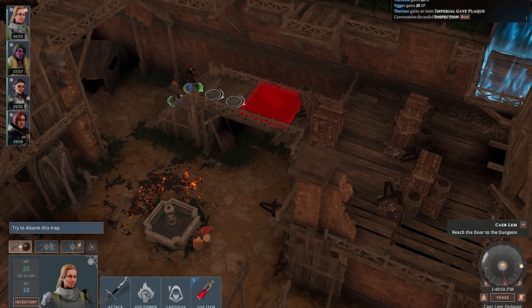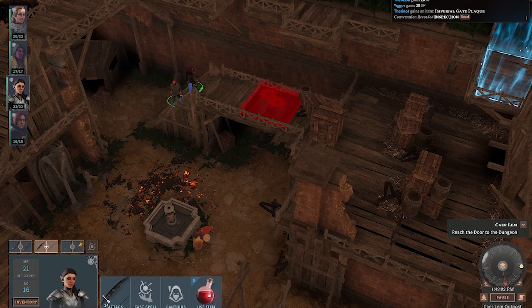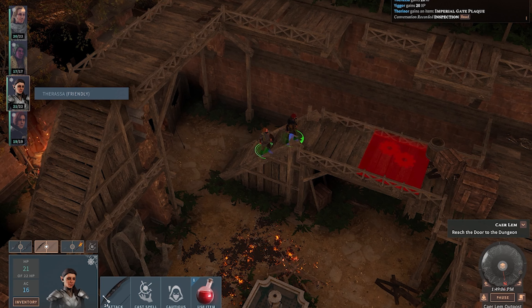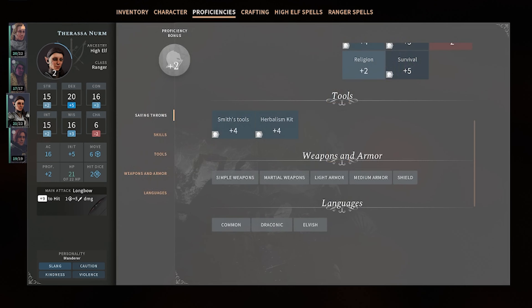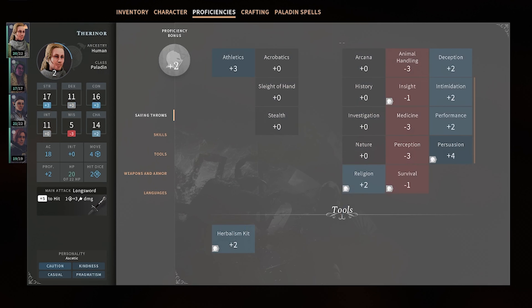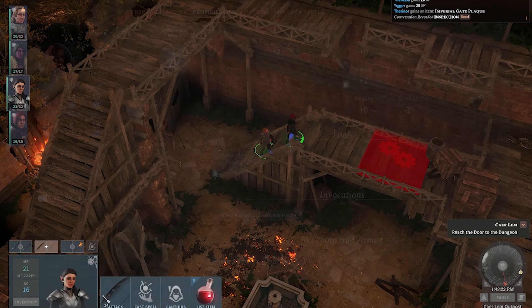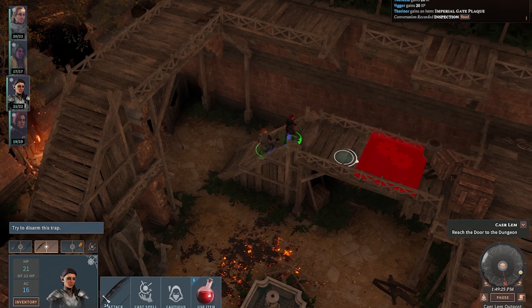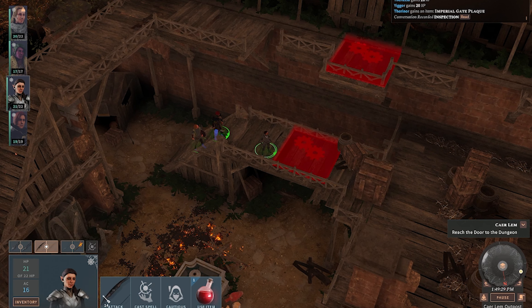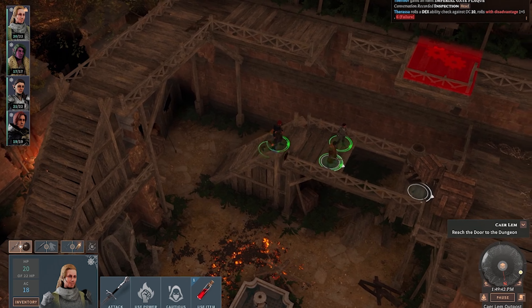There's a trap. I tried to disarm this trap but when it comes to my proficiencies I don't think I have anyone with rogue tools. I guess I can just try any character and will probably fail. Yeah, that didn't work — let's see if I can get my guys over there.